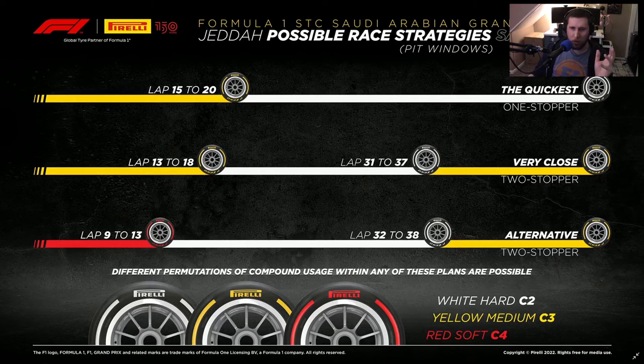They were able to utilize some softer compounds. Qualifying utilized a lot of softs in general, but the race itself was very unique in that only the hard tires and the medium tires were used. As far as Pirelli's estimated pit windows were, they thought that starting on mediums and finishing on hards after a pit between lap 15 and 20 was going to be the fastest strategy. Their next strategy, nearly as quick, involved pitting around laps 31 to 37 and changing back to mediums.